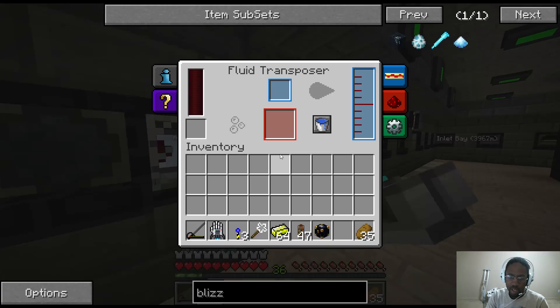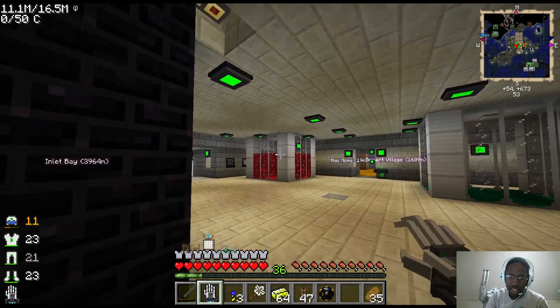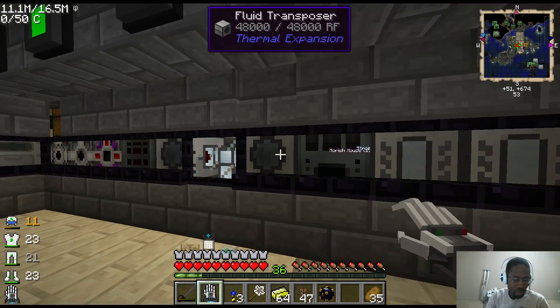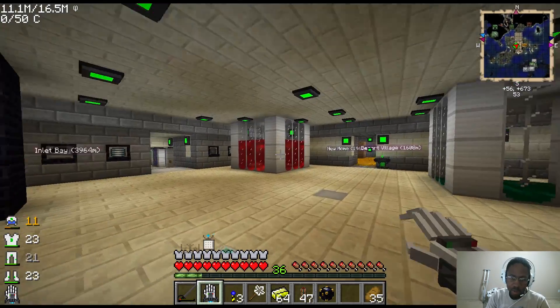We've got two fluid transposers here that are constantly fed with destabilized redstone from our giant tank right there, which is full of it. We also have two magma crucibles — I think those are both of them — that feed into that tank so that we can keep it full whenever we want to.